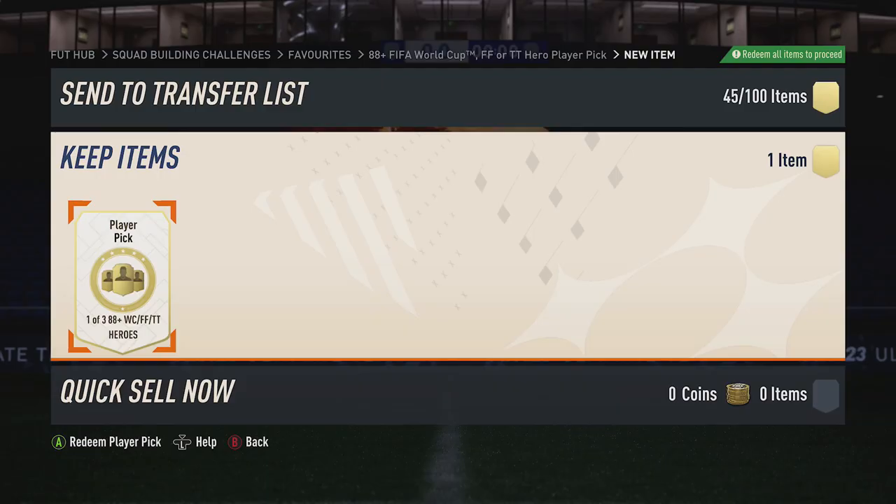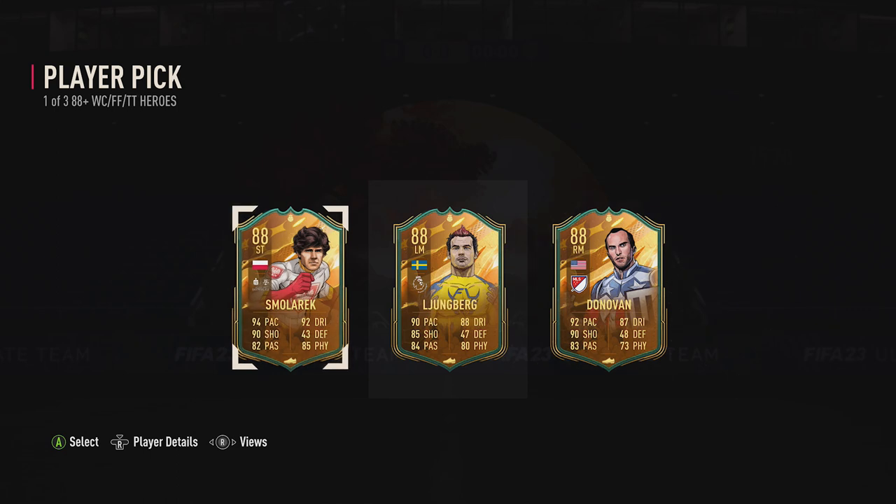That completes the SBC. Jumping into the player pick — EA, show me someone good. That is absolutely awful. I had all three of these before, put them into SBCs before, and yeah, not that good.